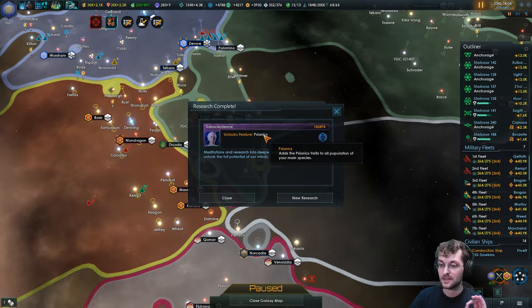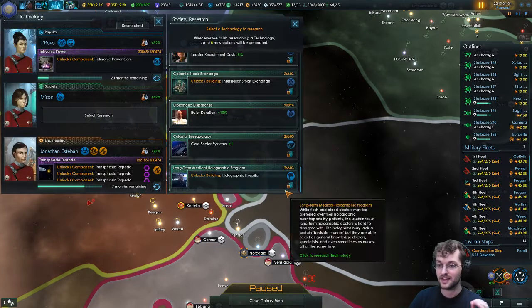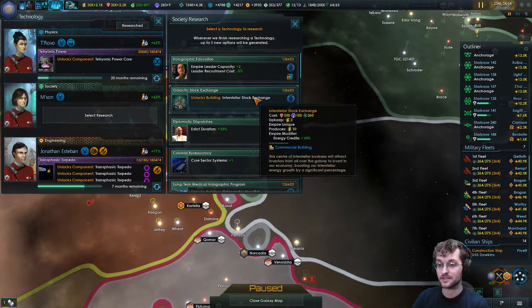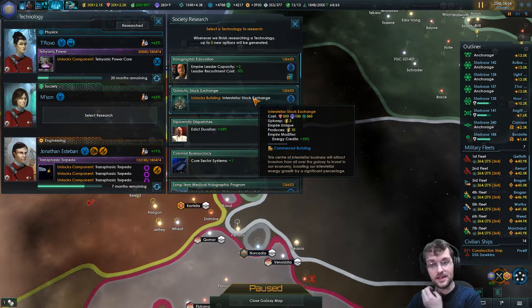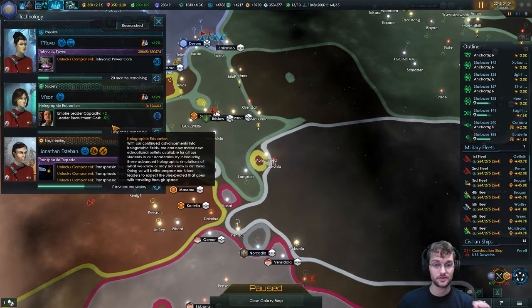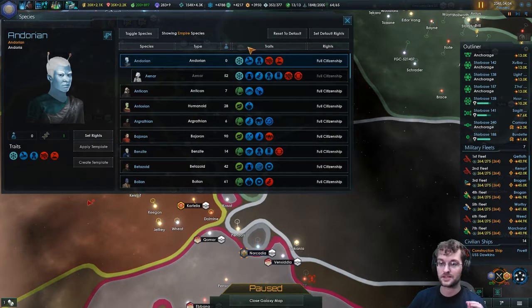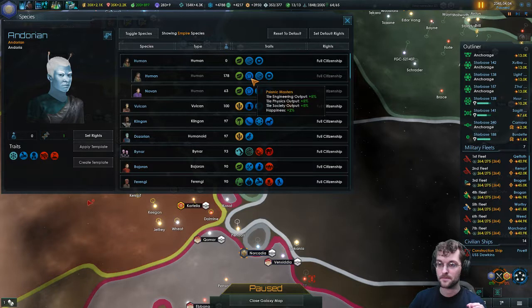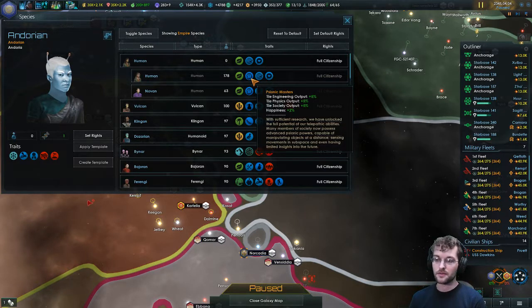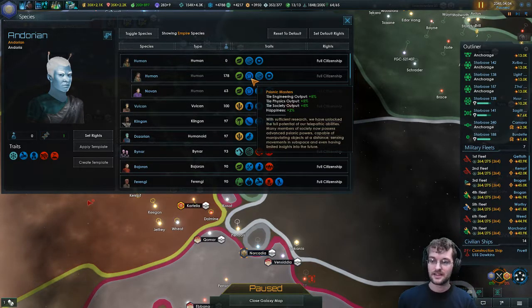Psionics gives our species the psionics trait. I have no idea what that does — I'm very interested to find out. Holographic hospitals, interstellar stock exchange which is a unique building, or empire leader capacity which lets us recruit army leaders and generals — that might make this war go a lot faster, so we'll research it. It's 19 months out so it might not make a noticeable impact before we unpause. Psionics: 'With sufficient research we've unlocked the full potential of our telepathic abilities. Many members of society now possess advanced psionic powers capable of manipulating objects at a distance, sensing movements in subspace, and even having limited insights into the future.' As a result we get engineering, physics, and society output enhanced, plus a little more happiness.